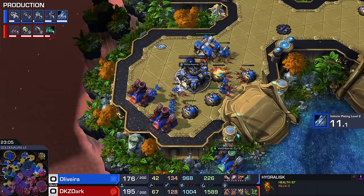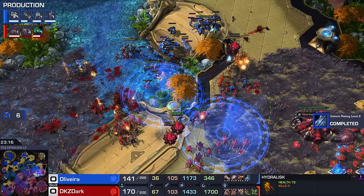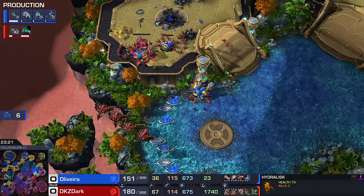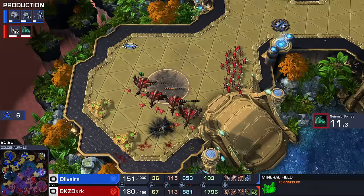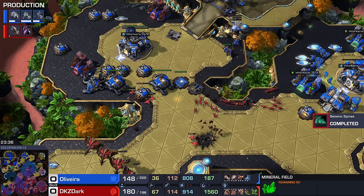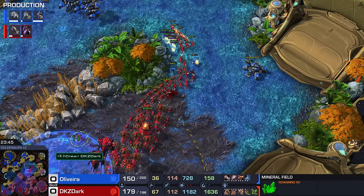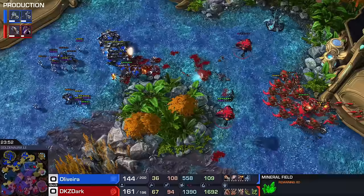Zergling run-bys are starting to hurt. Oliveira not quite defending in the late game as cleanly as he did in the early game — mostly because he's got all of his army bunched up on the other side of the map. The base on the left did end up going down, but it was basically empty anyway — no more Vespene gas, just 60 minerals in the mineral field. Hatchery goes down on the right. I think overall Dark has been trading a little bit better over the last few minutes.